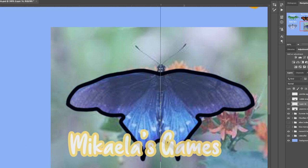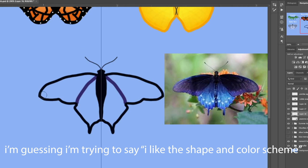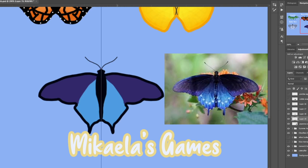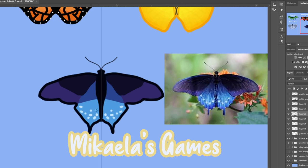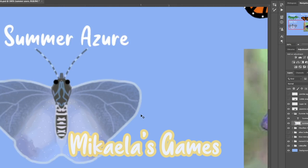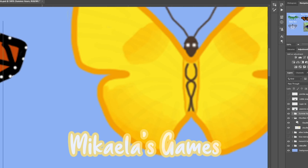The third butterfly I did was the pipeline swallowtail. I really liked it because it has a very different shape and a really nice color scheme. This one was difficult to do the color ombre — the purple part of the wing wasn't that hard, but for the blue area I was having trouble blending it out, which was unusual. I keep forgetting to add eyes to these butterflies since they are supposed to be pet concepts. I added white dots for most of them because they're more noticeable.